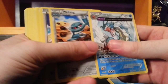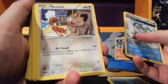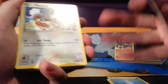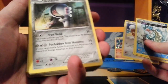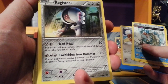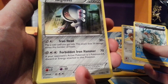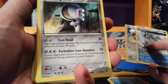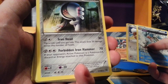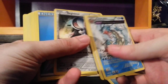We have Metang. Meowth — if this Pokemon has any Dark Energy attached, it does 20 more damage. It's interesting they include that in a theme deck that doesn't include Dark Energy, so you'd have to add extra cards to make full use of it. Registeel — 120 HP. For one metal, one colorless, Iron Head does 30 times: flip a coin until you get tails, this does 30 damage times the number of heads. And for a metal and two colorless, the Forbidden Iron Hammer does 70 damage. If your opponent's active Pokemon is a Pokemon EX, discard an Energy attached to that Pokemon — slows the opponent down somewhat.